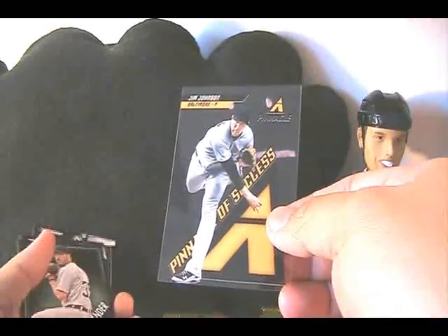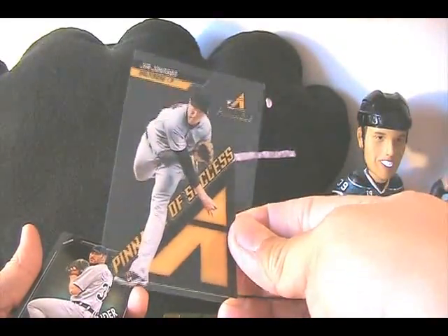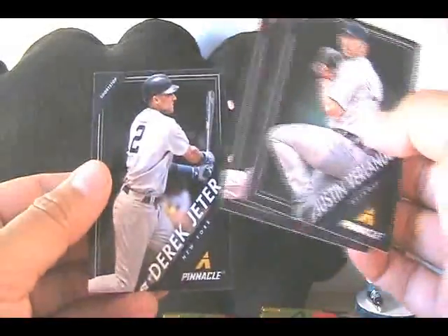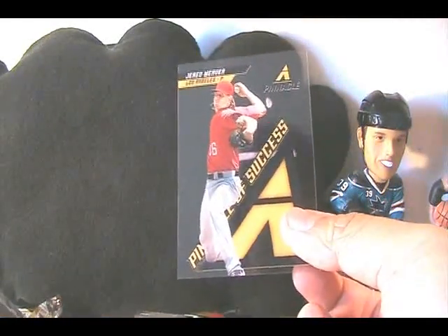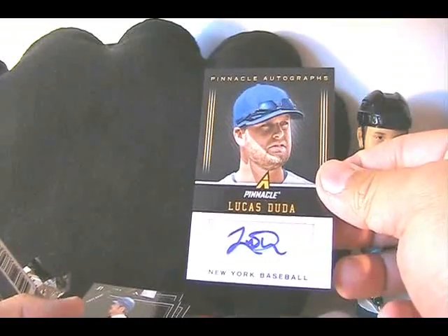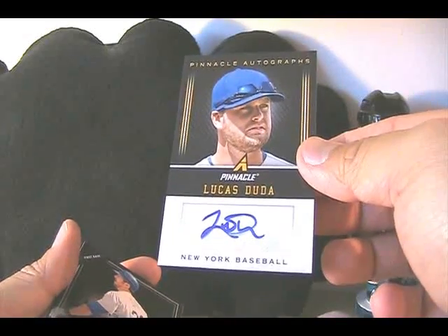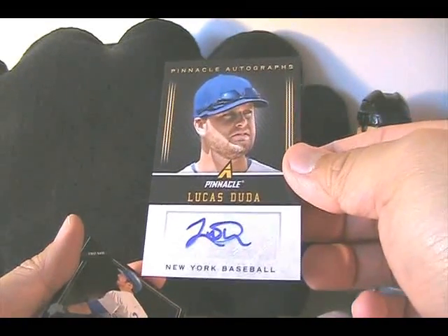Adam Jones right on the front, and our acetate card is Jim Johnson — Pinnacle of Success. Acetate Justin Verlander. There's a Derek Jeter of note. Next card looks like we have Jared Weaver, again another Pinnacle of Success — acetate again. And then our first autograph: Lucas Duda, Pinnacle Autographs. Clean design, nice place for the autograph. I wouldn't say it's super outstanding but it's nice.